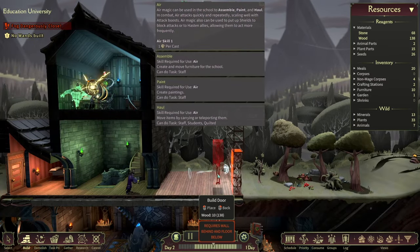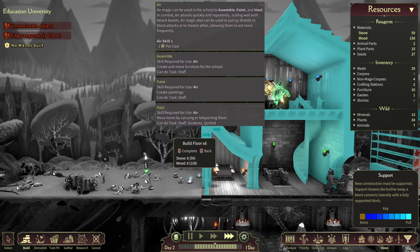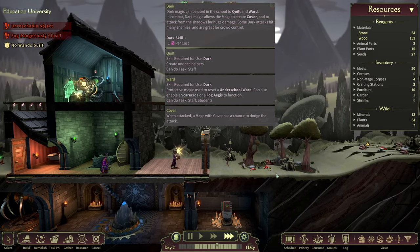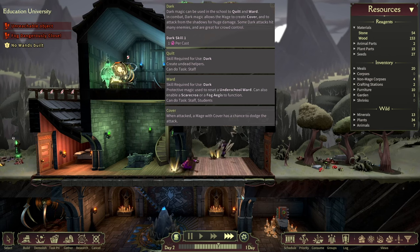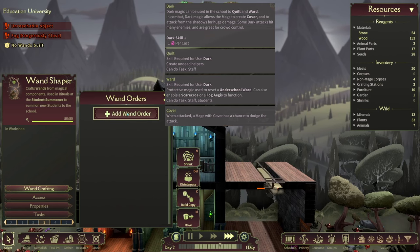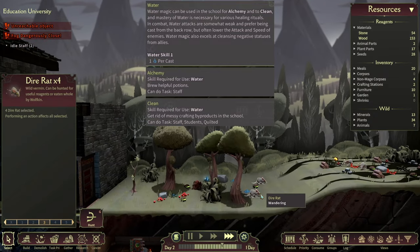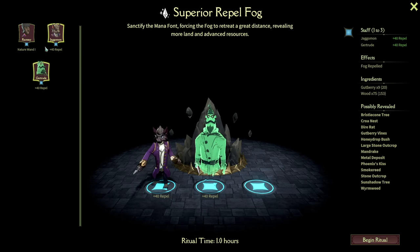Air mages are great at assembling, which means they create the furnishings within your school. They're also good at hauling, but I haven't noticed a big difference between level 1 and level 3 hauling. In combat, air mages have great damage and utility — I recommend taking a skilled air mage with you to any difficult fight. Dark mages are next, and I would not suggest starting with a dark mage. The main task dark is used for is quilting, but that requires arcane scrolls to research, and getting those requires combat. Consider hiring a dark mage after you've unlocked the quilted miner, which requires 4 dark to create, but not until then. In combat, dark mages require setup to be useful, and even then their damage is less than fire and air. The last element — and the one you definitely should not start with — is water. Water is only used for two tasks: alchemy and cleaning. Neither of these are impactful in the early game. Combat-wise, water mages make decent backline damage dealers.